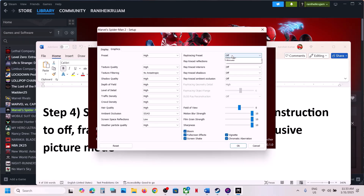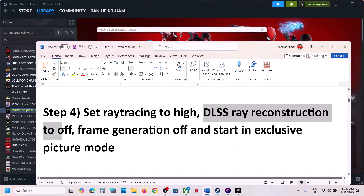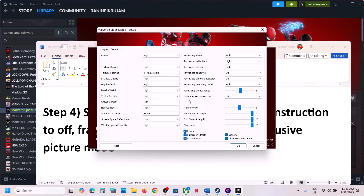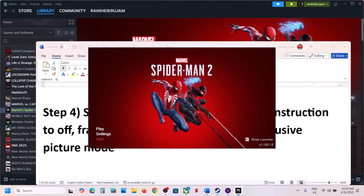Next step: set ray tracing to High, then set DLSS reconstruction to Off and frame generation to Off. Also select exclusive full screen, then click OK and launch the game and check.